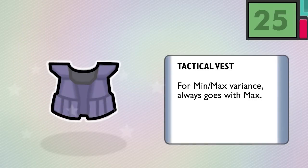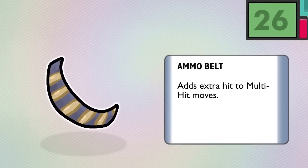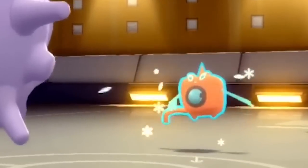Whichever makes more sense to you. Another vest is Number 25, the Tactical Vest — a more offense-oriented vest. Moves have variation in how much damage is actually applied; for the Tactical Vest, min-max damage is always maxed. Number 26, the Ammo Belt — multi-hit moves hit 2 to 5 times normally; with the Ammo Belt, that range is increased to 3 to 6. A Skill Link mod will now always hit 6 times instead of 5.